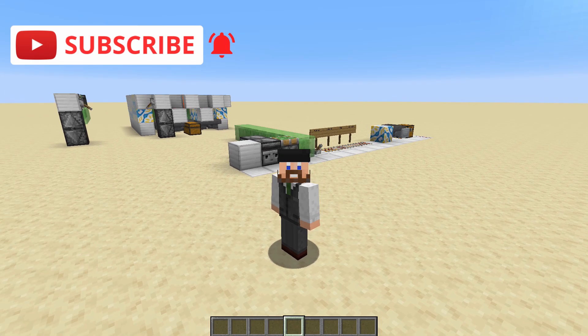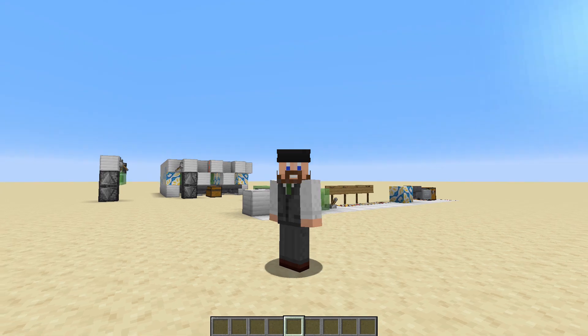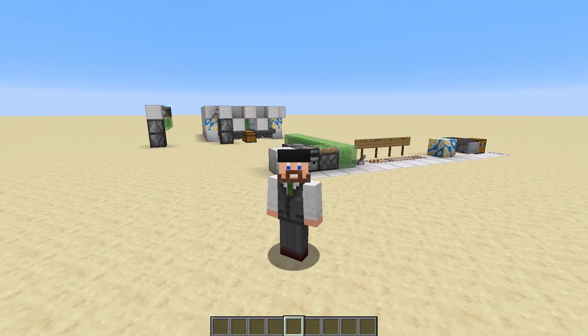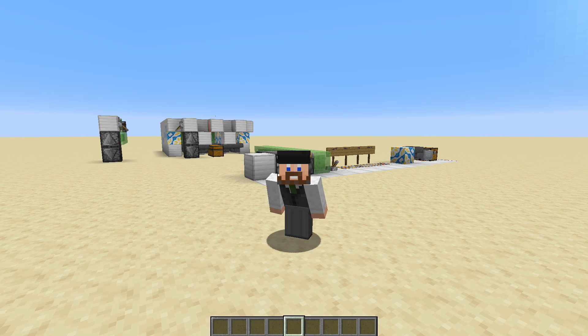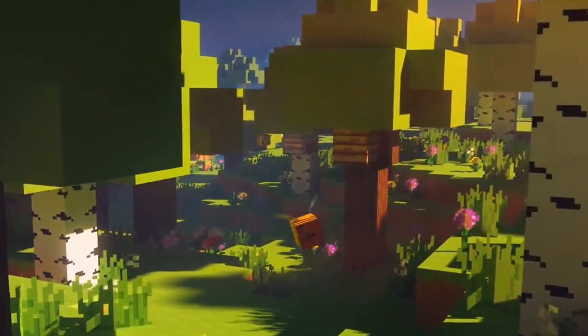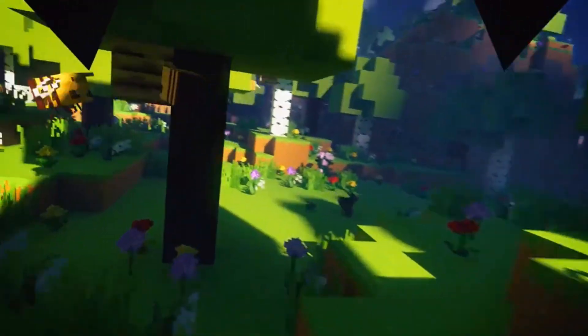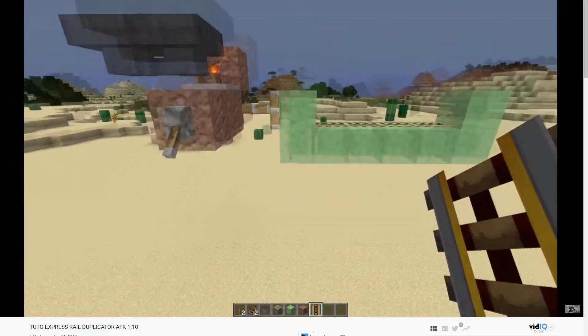We're revising the one we did for 1.13 because now in 1.15 it is broken. For all intents and purposes it still works, it's just a little bit dangerous — it can destroy rails, which of course we don't want. I was really hoping I'd figure out a version that worked with honey blocks, but alas, you can't get rails to stick to honey blocks. So we had to go back to an old slime version.